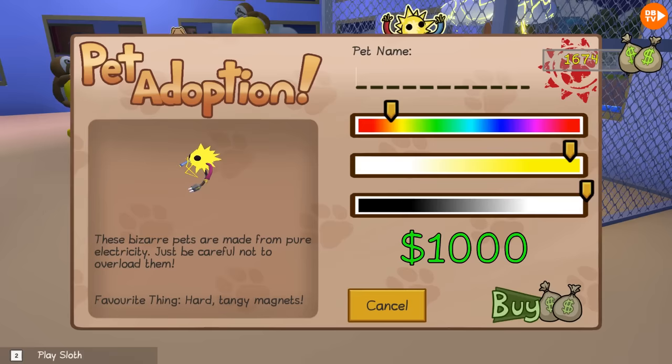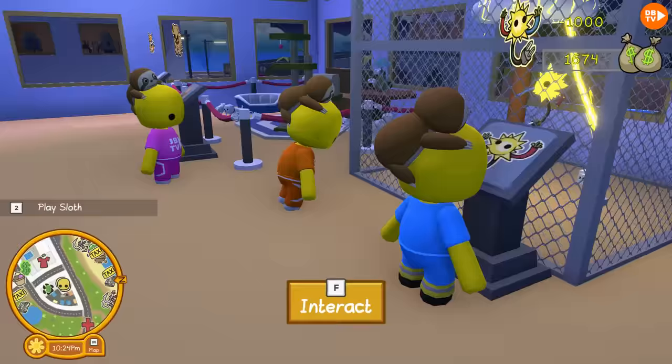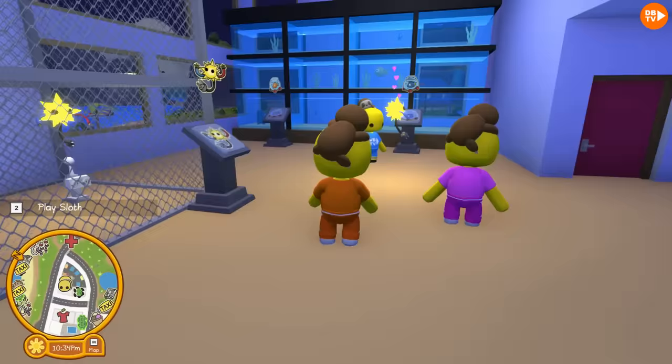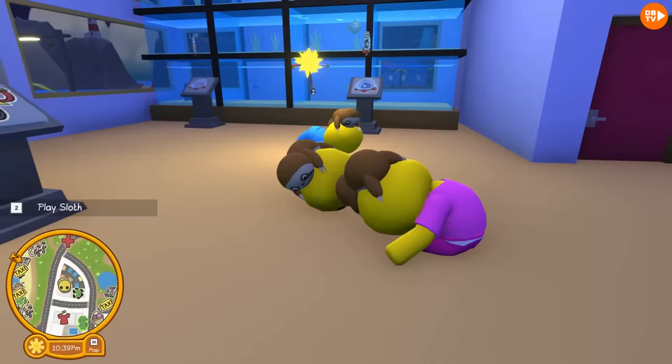I'm gonna buy him! You're gonna buy him? What are you gonna call him? ACDC! What?! Hahaha! Willy Bear, let's see what he does! He's gonna plug into an outlet! Oh no! Oh! He's back again! But he electrocuted me! Oh, he looks so cute when he does that! Oh my gosh! I think he shocked us! Woohoo!